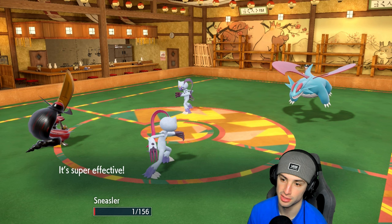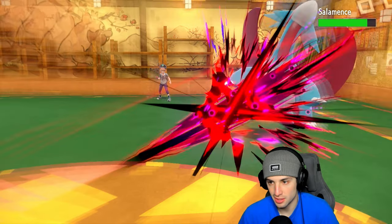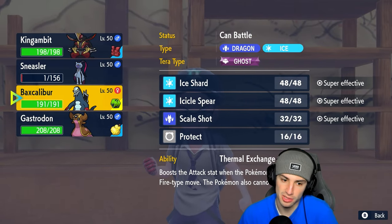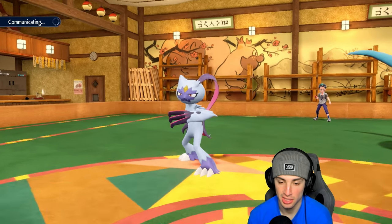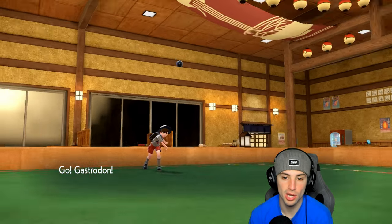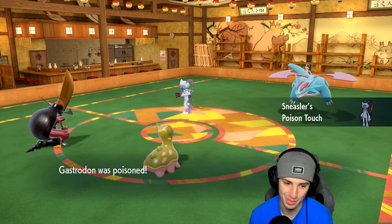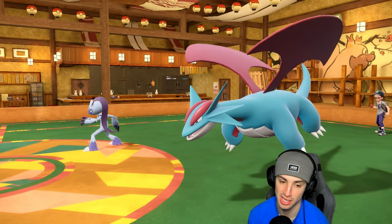Psychic Fangs launch — Sneasler's sash breaks and Unburden kicks in. I'll take that all day. Cleave lands for big damage on Salamence. The problem is their Sneasler can just Fake Out and KO me. I could go for Sucker Punch to KO Salamence, or swap into Gastrodon to save my Sneasler — having the Fake Out option is really good. I swap in Gastrodon. They go for Close Combat but also get poison touch on Gastrodon. Sucker Punch fails — and they set up Tailwind.